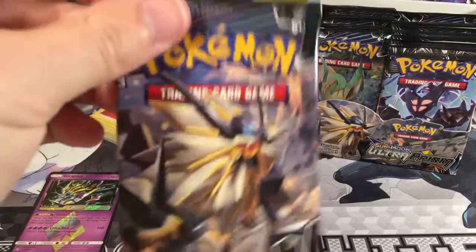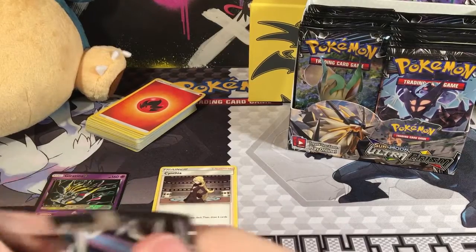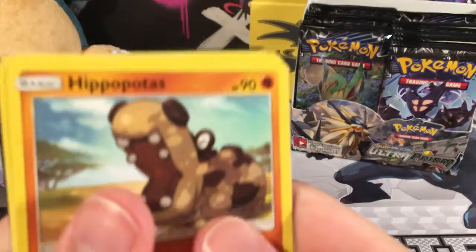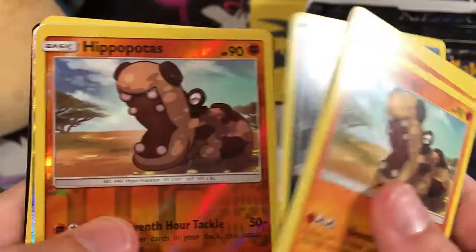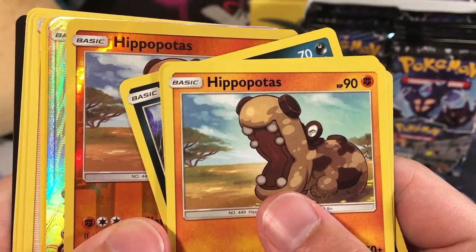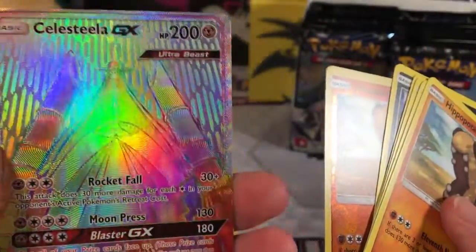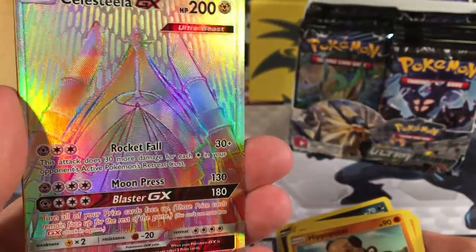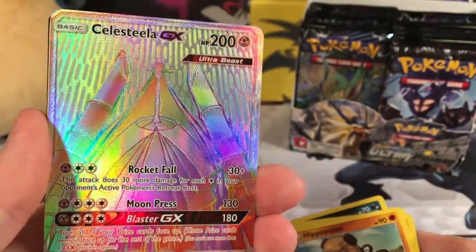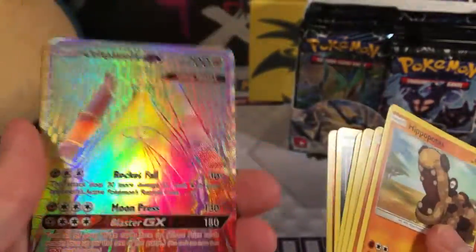Here's our Duskmane Necrozma pack. We've got a Hippopotas, a Passimian, a Shinx, a Carnivine, a Murkrow. A Reverse is a Hippopotas. A Rare is a Hyper-Rare Celesteela GX. Look at that guys — look how shiny that card is. Oh my goodness, it's so shiny. That's amazing. I love that background — it looks like it's on a Death Star or something. That's very cool.